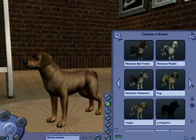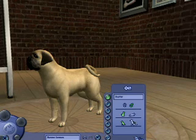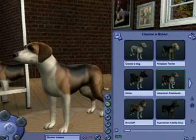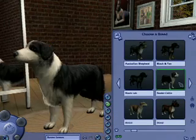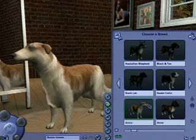Here's Create-a-Family like you know and love, but now we're dealing with dogs. One of the first steps in creating a dog is picking what breed you'd like it to be. We have a whole bunch of pets from real life, so you can find a Lab or a Borzoi here.